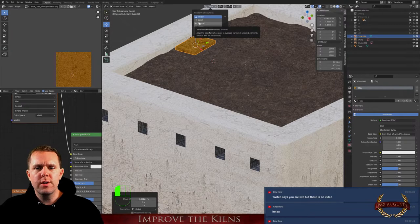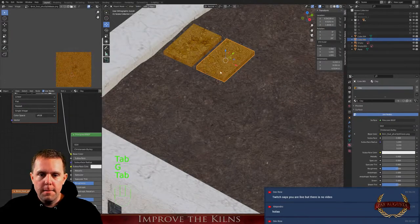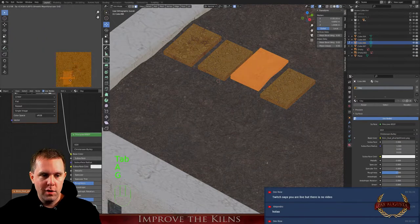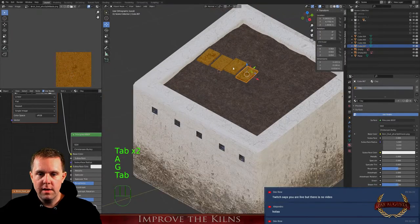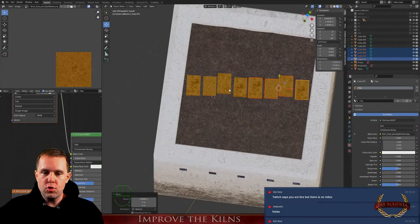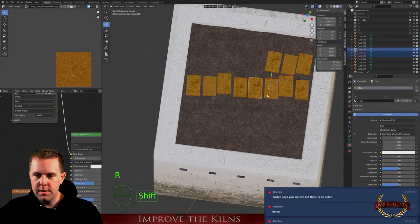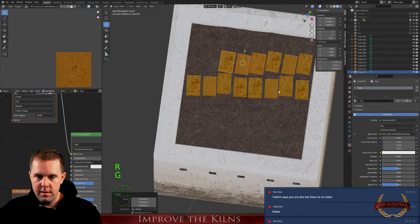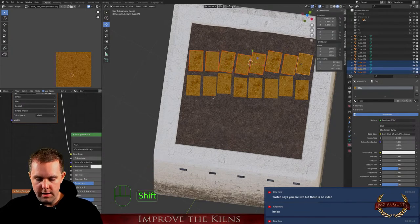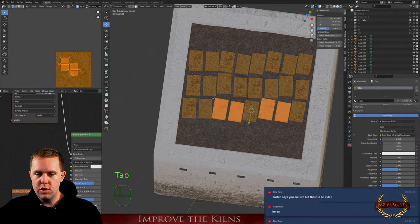Is there a shortcut to switch here? This is really annoying to switch all the time. Make it a little bit smaller. I like it that it's not straight, not 90 degrees. Rotate it a little bit. We're coming close to what I actually want. Let's change some textures.